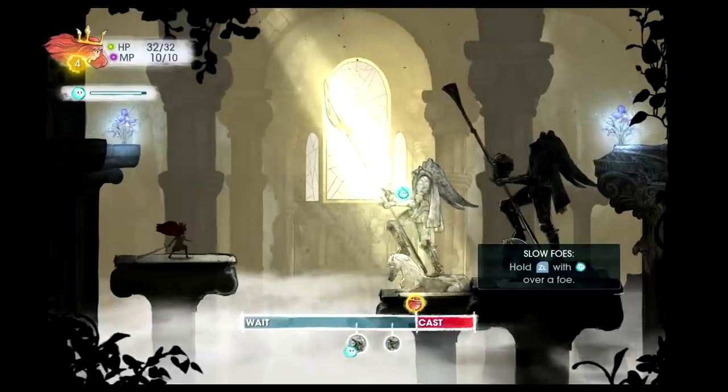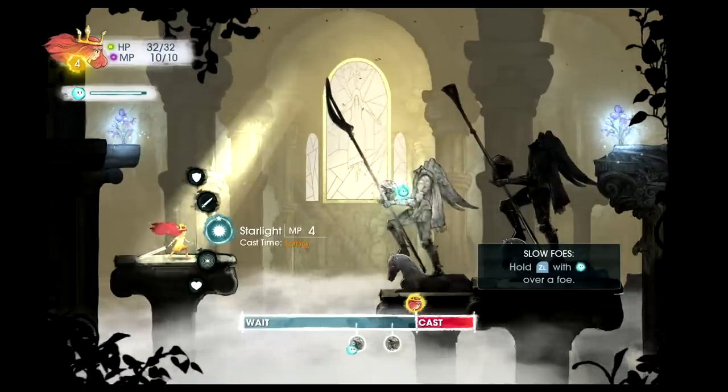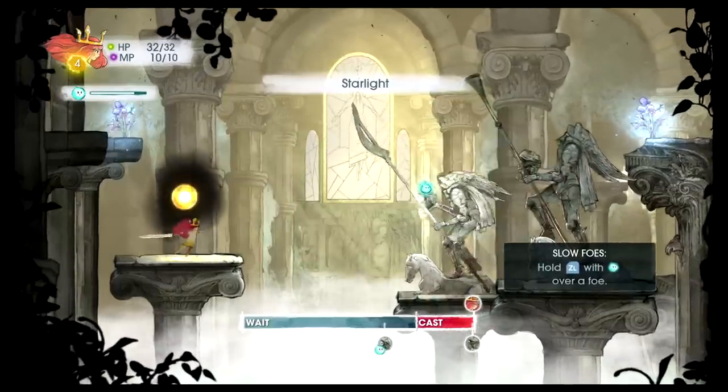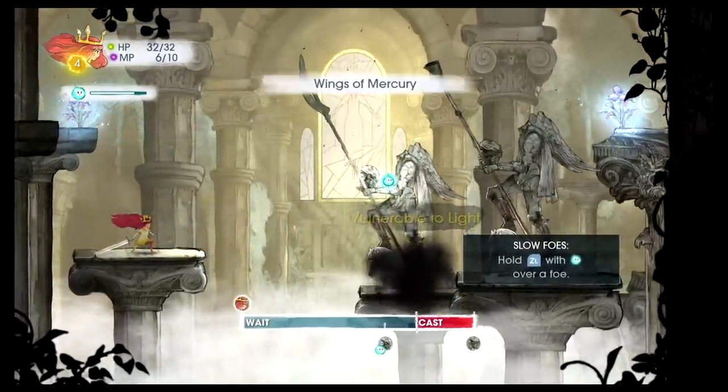Let's start off with a Starlight — see how that does. Vulnerable to light — nice.